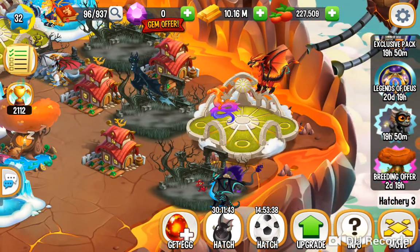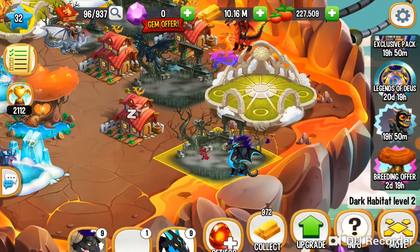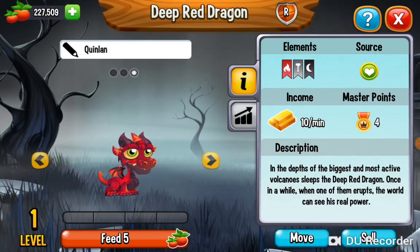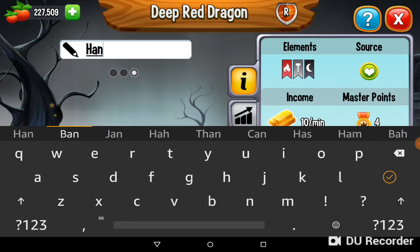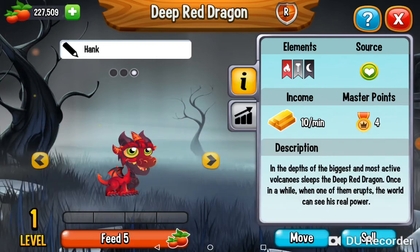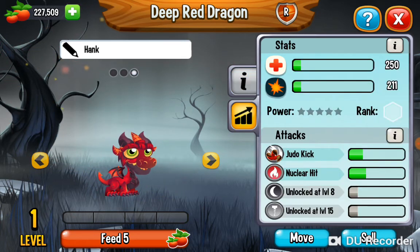Not very much maze coins, but I still do have a lot of maze coins. Let's focus on the review. Let's name him. What do you think we should name the dragon? So mom just decided maybe Hank. Oh, Hank's a good name.